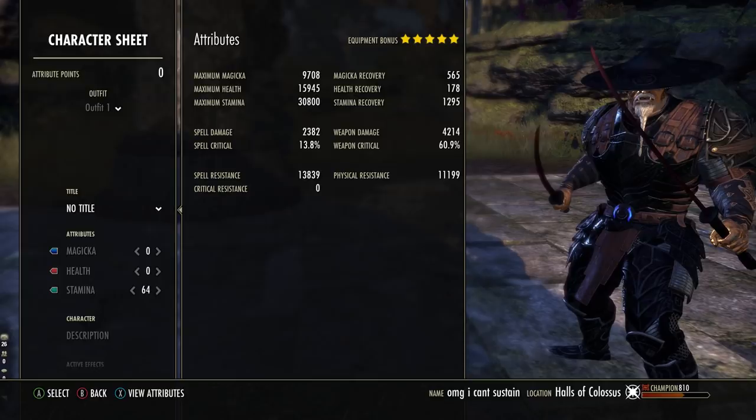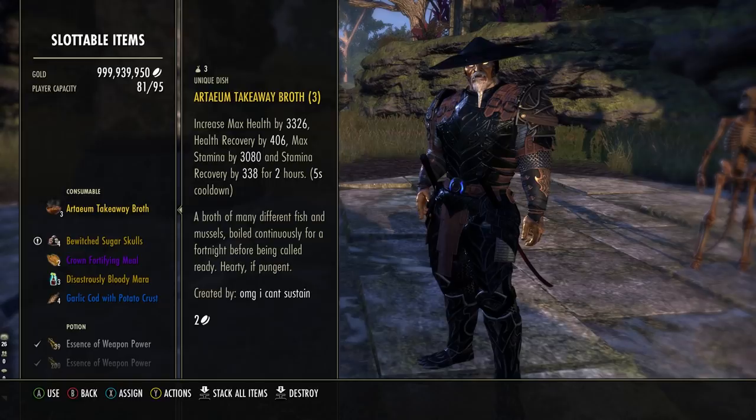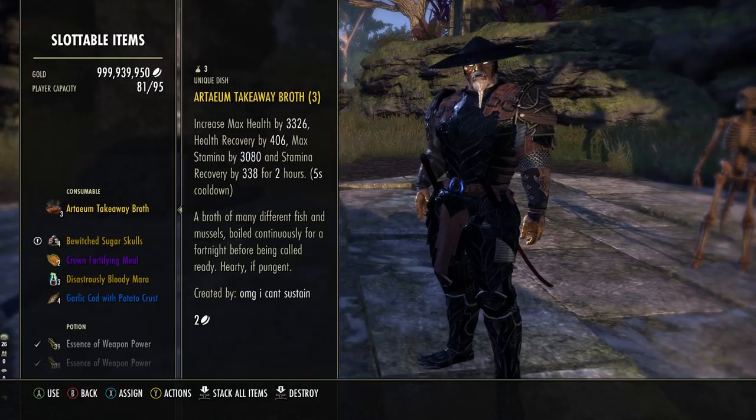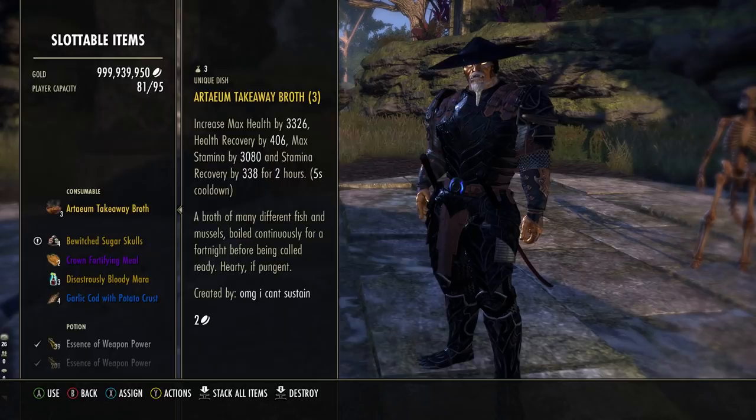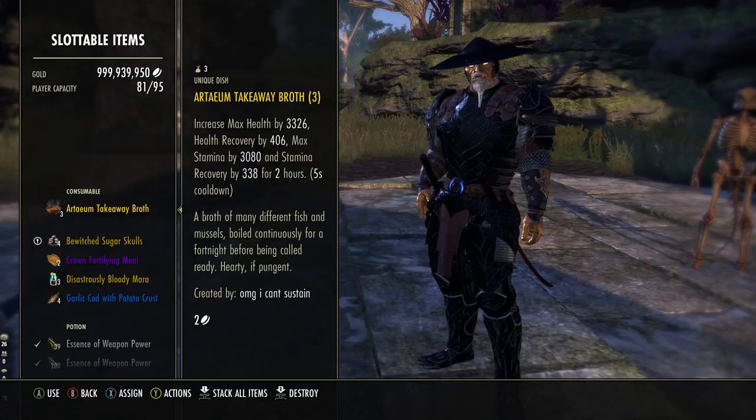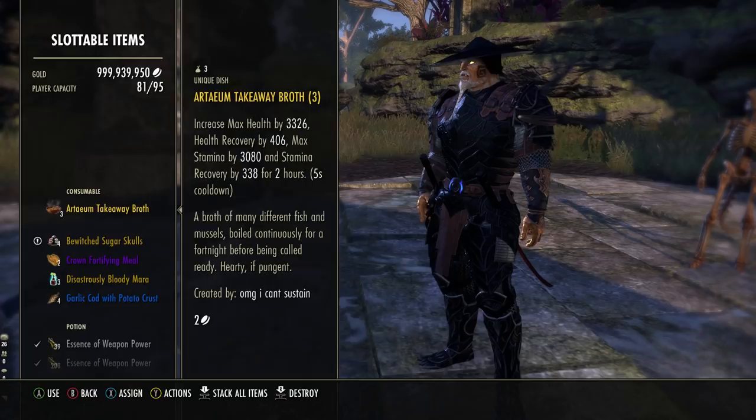We are using Arteum Takeaway Broth and a Shadow Mundus Stone with stage 4 vampire. The food itself can be altered depending on what content you're in and who you're playing with. The Arteum Takeaway Broth gives us a nice health bonus, a Stam recovery bonus, a Stam amount bonus, and a health recovery bonus. If you can't afford it or don't need gold food, you can use Dubious Camoran Throne — the purple variation. It doesn't have health recovery and the stats aren't quite as high, but it's very, very close.